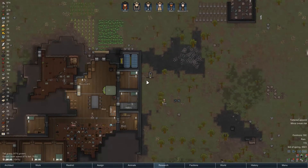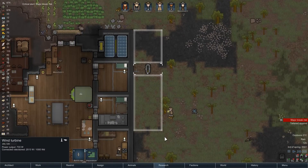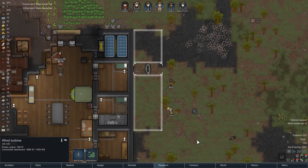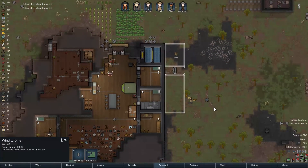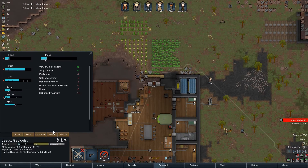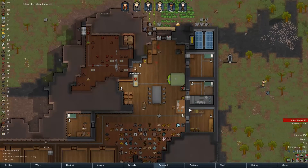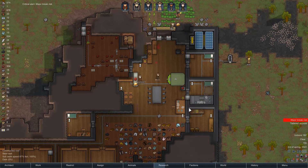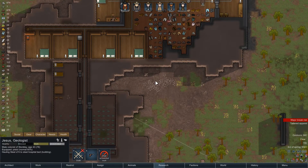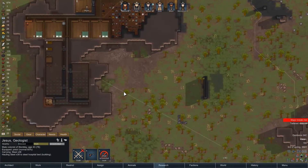We're going to have to be careful with that - oh, never mind. We could create a path through here. We keep having major break risks that aren't really major break risks - it's Jesus constantly. Cause a bunch of people died and he's feeling bad and it's ugly - it's cause of the blood. I need to get it cleaned. What was Jesus doing on the hospital bed? Hauling steel. Fair enough, we'll just let him do that.